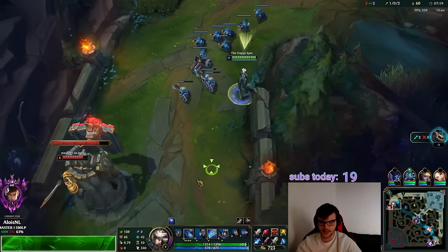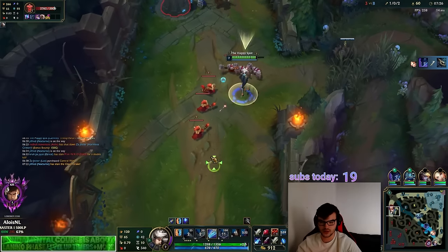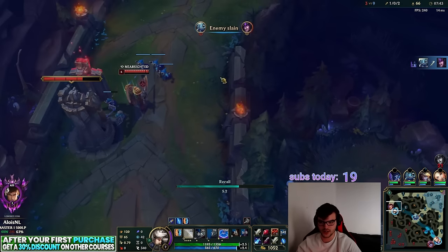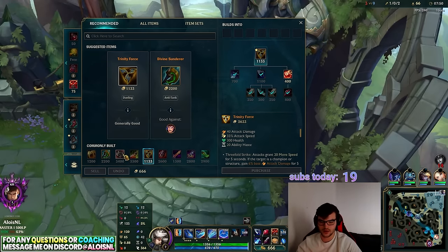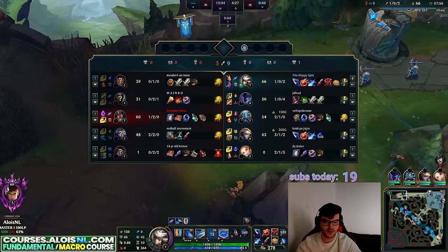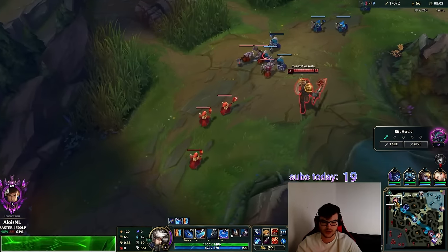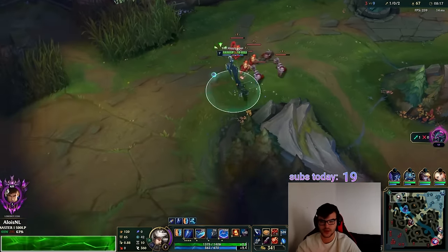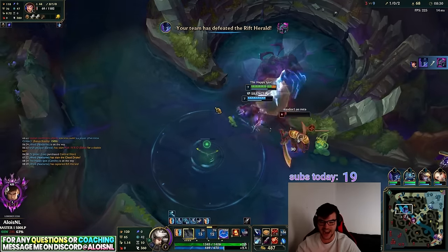Even though my champion isn't great at proxying, because I'm tracking the jungle and understanding tempo I'm still back in time. So even if Garen tries to hard-push right now I'll just get a freeze. Prime example of how to still proxy even though I'm playing a champion without wave clear — and Garen is very angry about it.